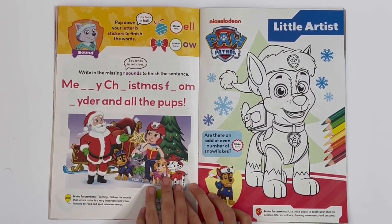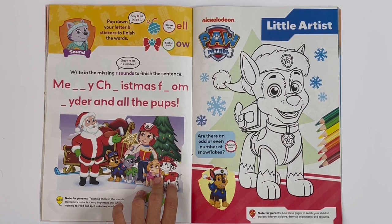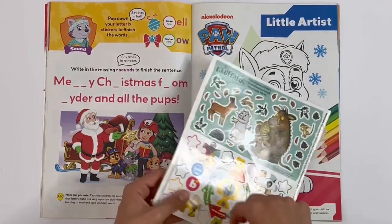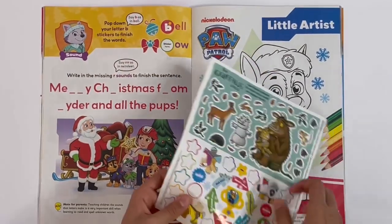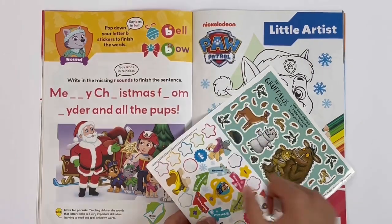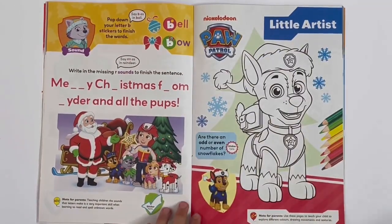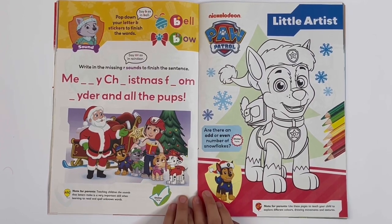Pop down the letter B stickers to finish the words — here you've got B for Belle and B for Bo. Write in the missing R sounds to finish the sentence: Merry Christmas from Ryder and all the pups.